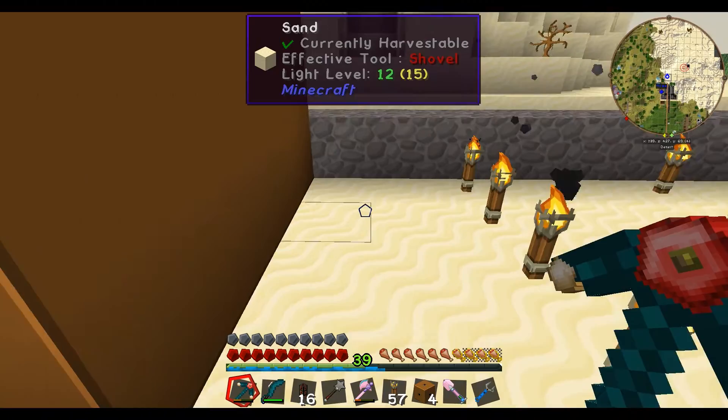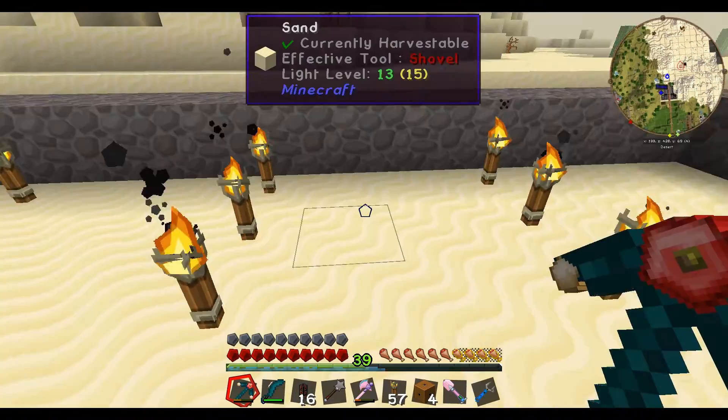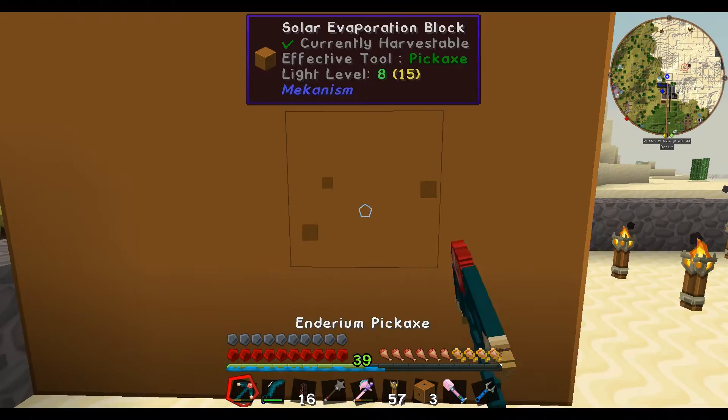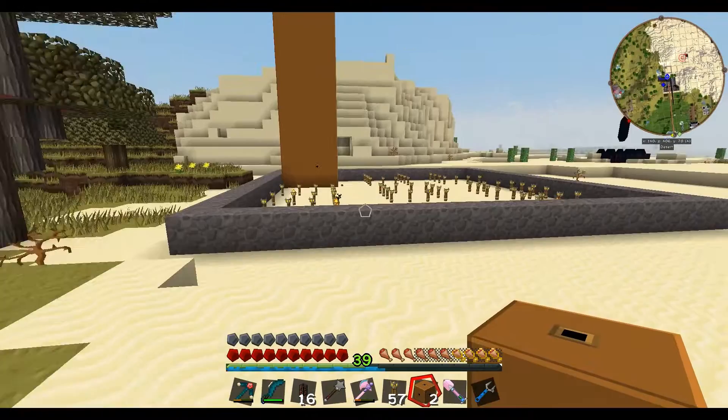We've still got a few blocks left — great. I'm thinking the valves will go one on this side. I'm guessing we can have our water sources in the ground — maybe Ender IO's tanks that create a renewable water source even in the nether. I can't remember what they're called, but I'm thinking a couple of those. So one valve here for input and the output there — that's what I'm aiming for.